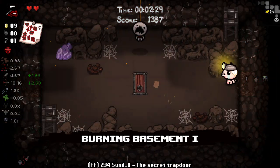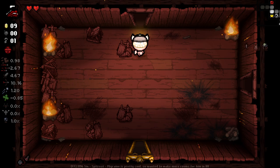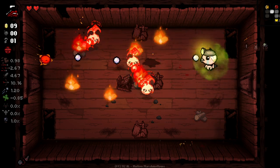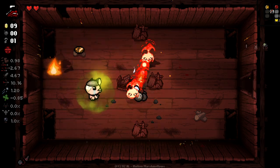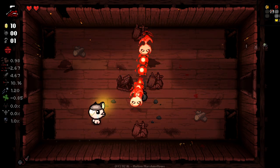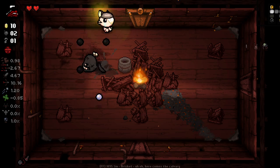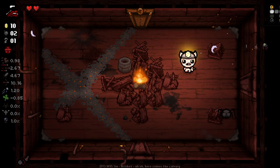Throw away some HP. Let's go find our shop first, see if we can buy a soul heart first just in case. I think I'd rather buy the soul heart and then go down there, rather than do it the other way around and then try and find the shop and maybe get hurt on the way there. Extra bombs is lovely here, because secret room access is something we want every single floor.